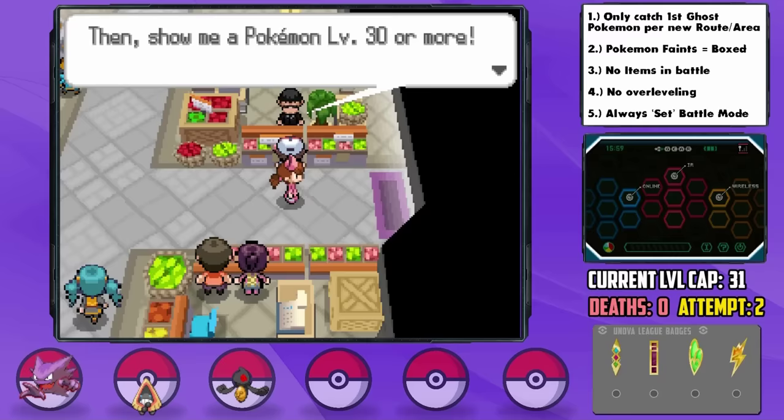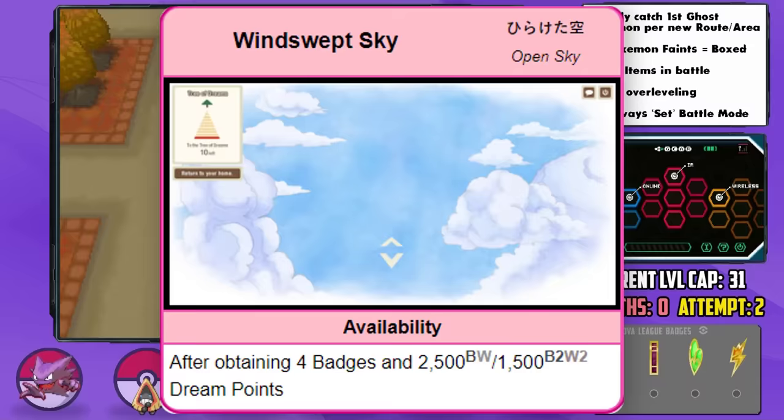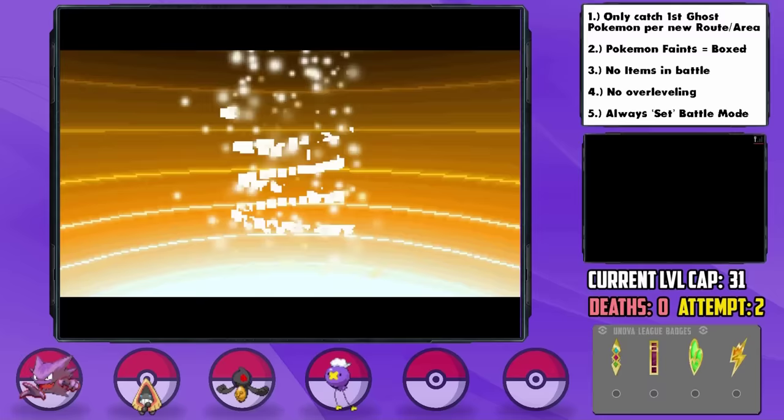Now that we have four badges, the Windswept Sky Area of the Dream World opens up, allowing us to catch a Driftloon, which I nicknamed Tully. Tully has an impish nature — plus defense and minus special attack — kind of meh, but it gets the Hidden Flare Boost ability which is pretty cool and might help with that. While training up for the gym, Tully ends up evolving into a beastly Drifblim, quite an interesting Pokemon overall that I can't wait to use.